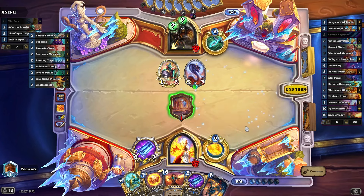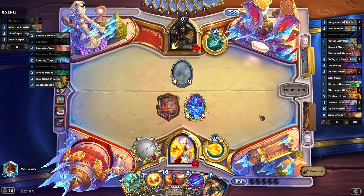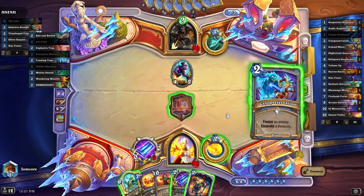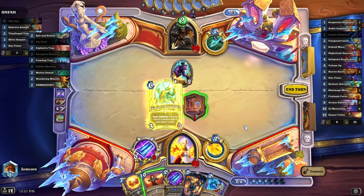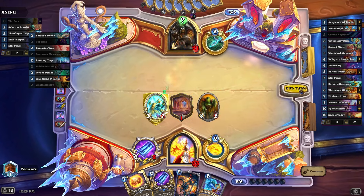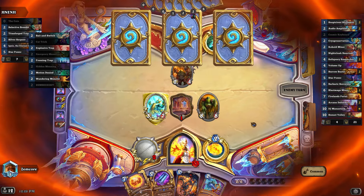Yeah, I'm doing this. Star Power right back. If we hadn't drawn Cryo I would've done this earlier — maybe we can still risk it. Oh, zero-mana Sunset Volley! Let's go! He had Coin — we swapped it with Coin — that's insane! That's ridiculous — ten-mana Coin for you.